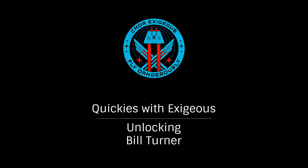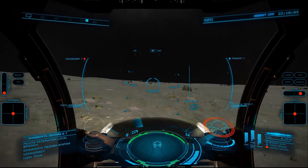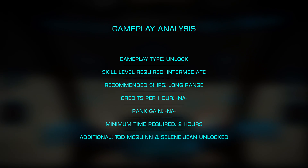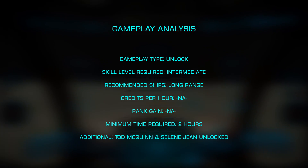In this Quickie with Exesius, we'll be looking at unlocking the engineer Bill Turner. One of the final stage engineers, you'll need to have unlocked both Todd the Blaster and Selene Jean to learn about him. Let's look at the most efficient way to unlock Bill.